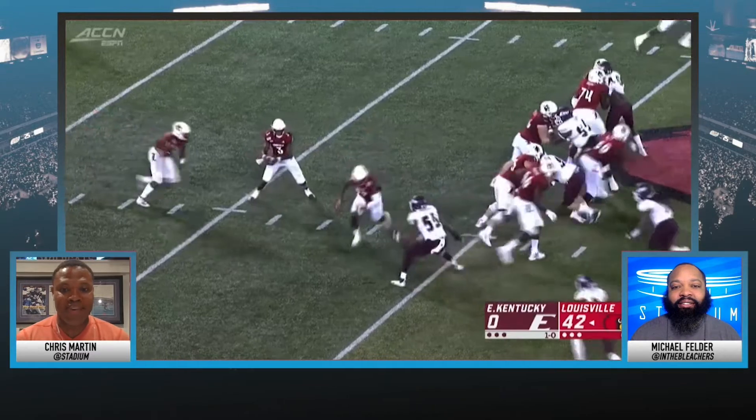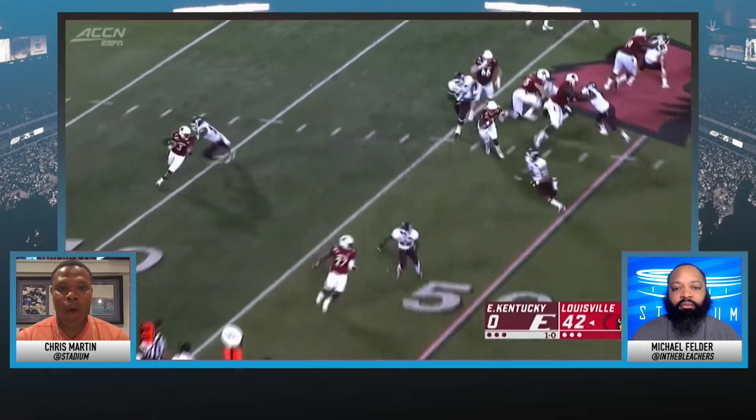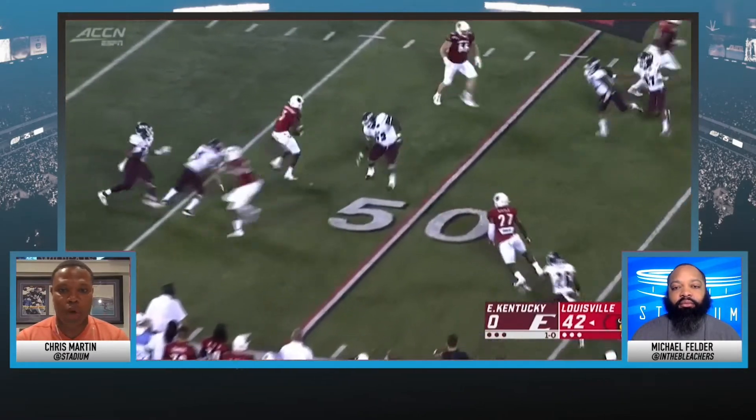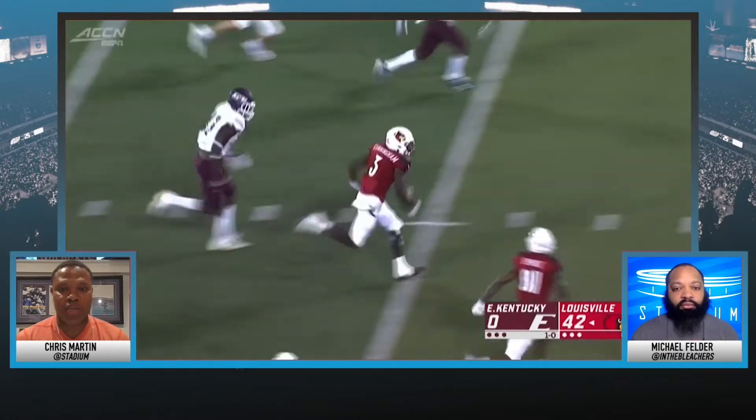Just watch the D-end at the bottom of the screen — he jumps inside, knowing he loses outside leverage. Now watch him break down, and this is when Cunningham is most dangerous. He is hard to bring down, especially when he gets into the open field.